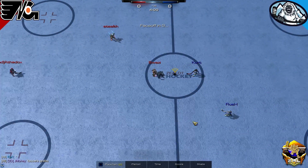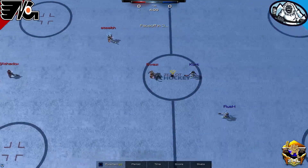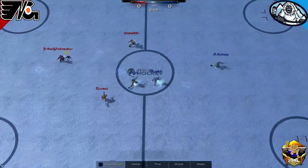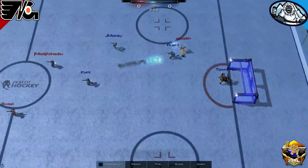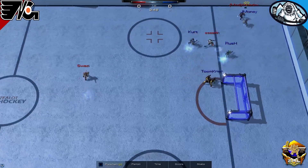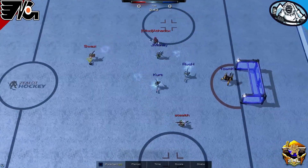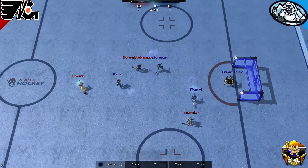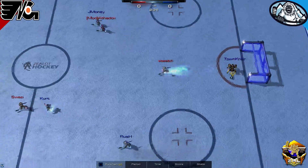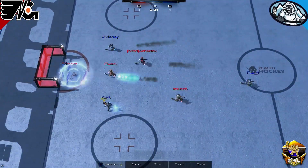It looks like we're going to have Marker in net with Surf, Stealth, and Blitzer skating against the Yetis' Kurt, Rush, and JMoney skating with TK in net. JMoney making his first DHL appearance this season, subbing in for Blue Dream. Stealth will have an early chance but not make much of it. Blitzer will hold the puck, Hill looking for an opening — not many lanes. He finds Stealth but was well covered by Rush, and a weak shot will be saved by TK. Outlet pass reaches Kurt; Kurt has got JMoney beside him.